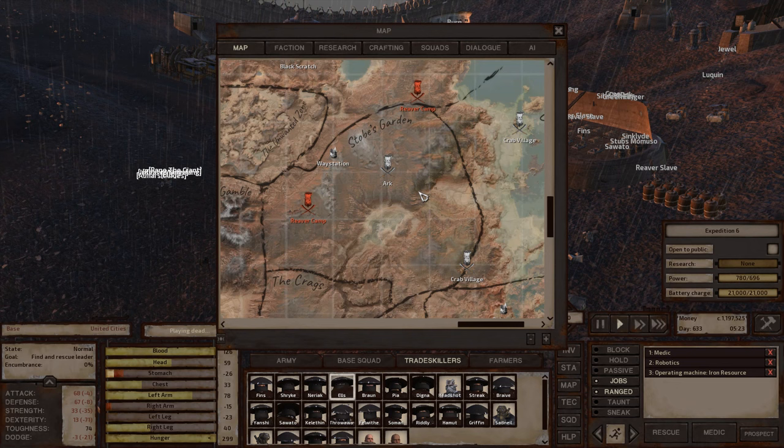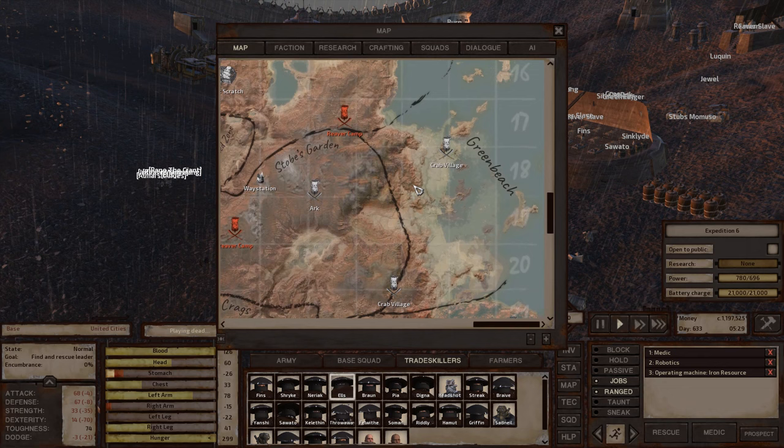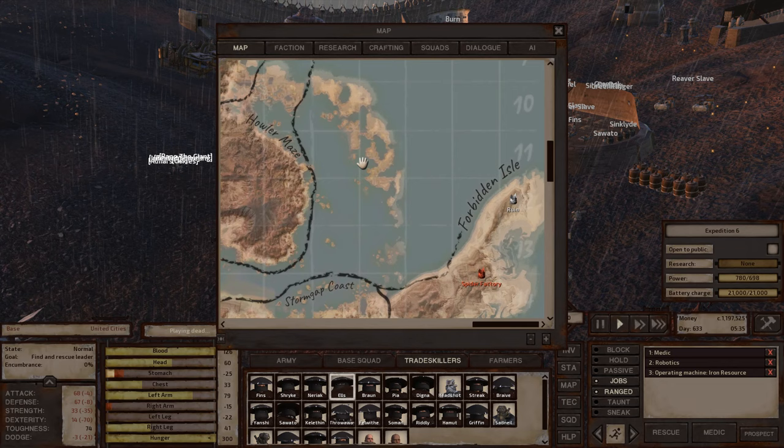Stobes Garden is one of the better endgame locations for a base in the eastern portion — you can find a clifftop to build on, as I've already discussed. It's also close enough to Green Beach. Green Beach, as far as I'm aware, has a few locations worth building in, though I haven't built there yet.